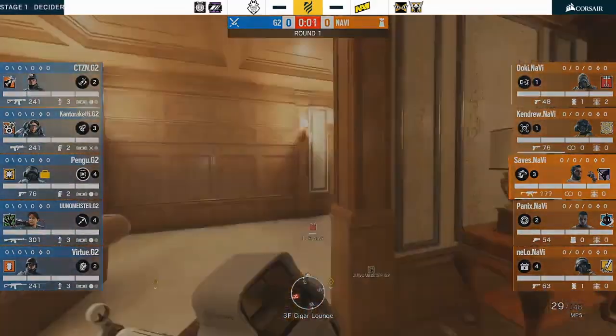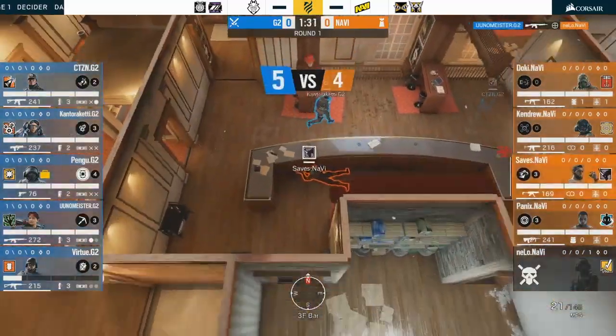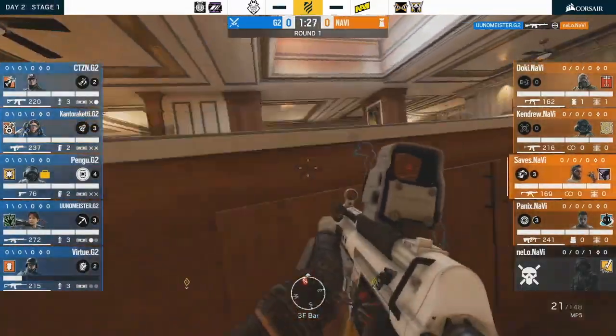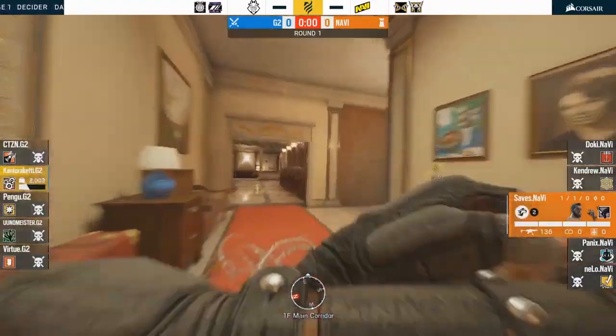From there he goes to find a nice hiding spot where the attackers definitely will not drone him out, hiding behind the bar, and then takes advantage of his awesome speed to make a very quick peek on the attacker and succeed in making that kill.